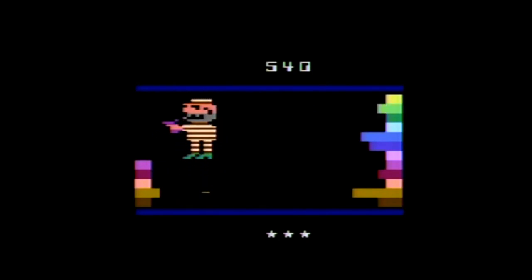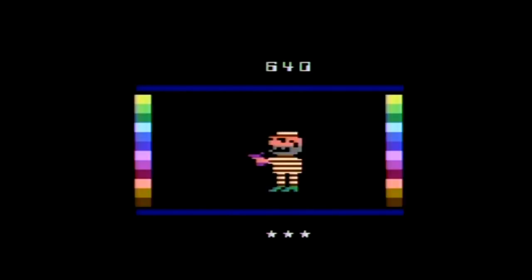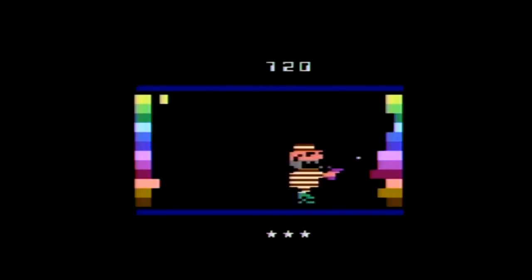Scoring-wise, you get 10 points for shooting a color bar, 20 points for shooting a blinking color bar, and 100 points for making a path and walking to the next room. In games one and four, if you shoot all the blocks and walk to the next room, you will get an extra life, up to a maximum of three. If a block touches you in any of the rooms, you lose a life.